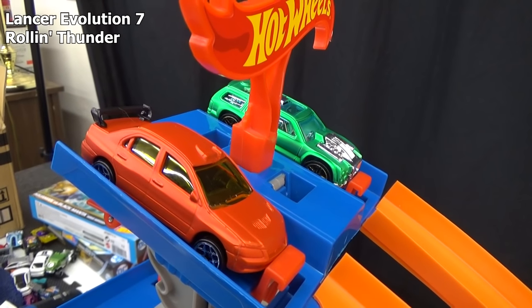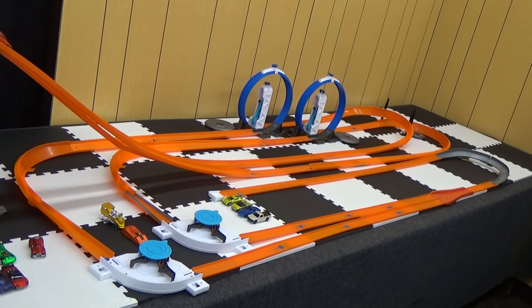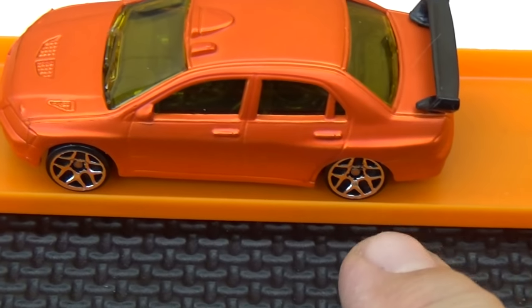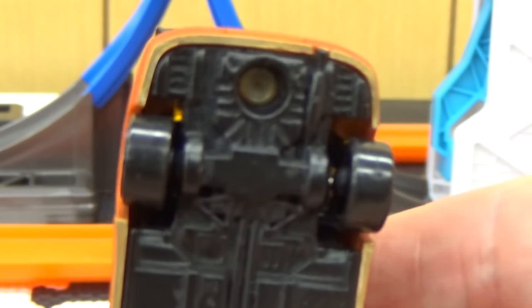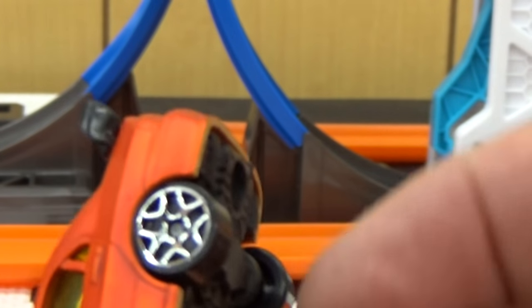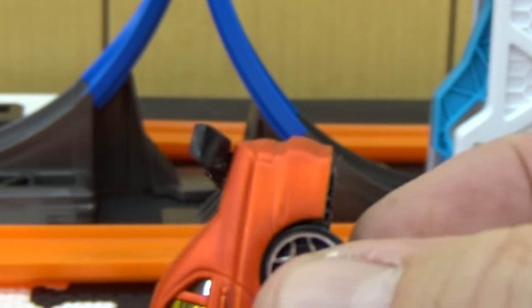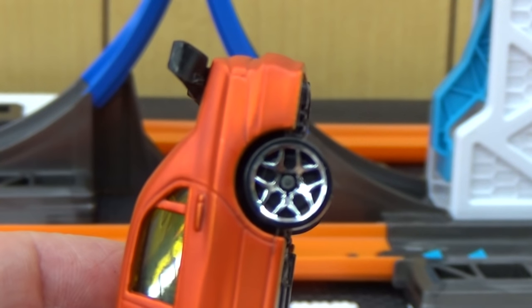It's the Lancer Evolution 7 up against Rolling Thunder. Set, go! One of the wheels isn't turning — let me see if I can fix that real quick. It looks like it's tucked under the rim a little bit. There you go. Let's go ahead and let him have another race — Rolling Thunder wants to win fair and square. Set, go!